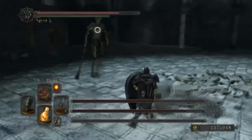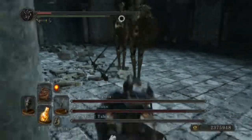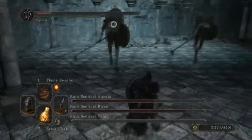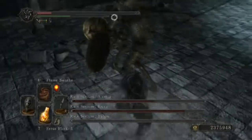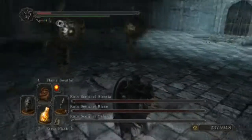Their next attack is the two-handed downward slam, which is the one the first Sentinel opens with. If you dodge it, you can deal quite a lot of damage, as seen at the beginning of the fight.